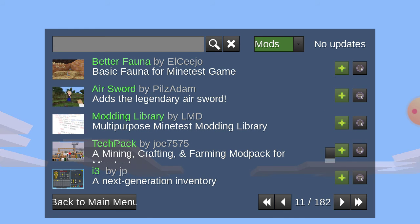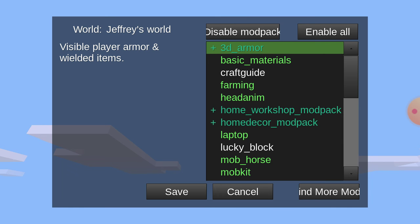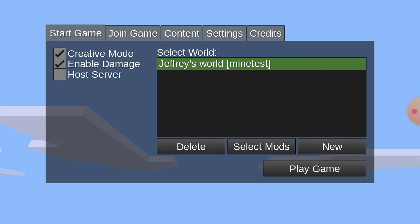If you want to use your mods, press Select Mods on a world. Or if you want to use all of them, you can press Enable All and save it.